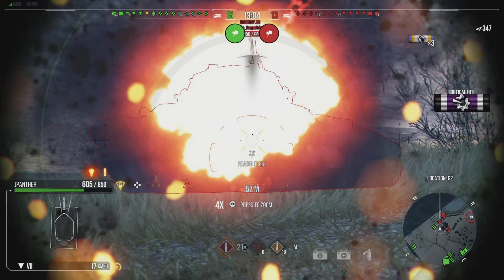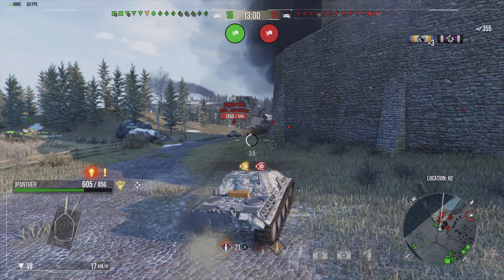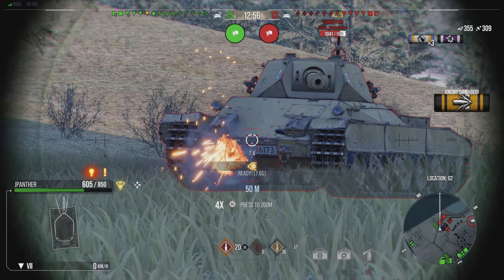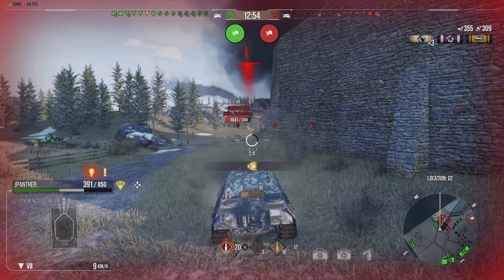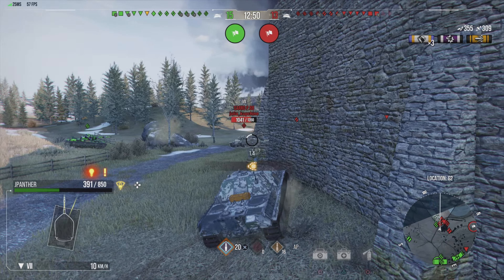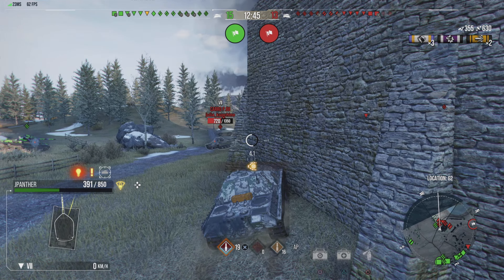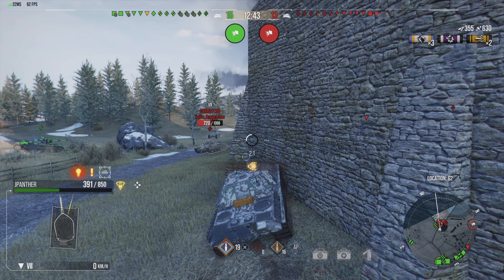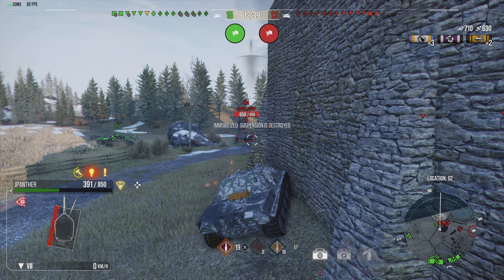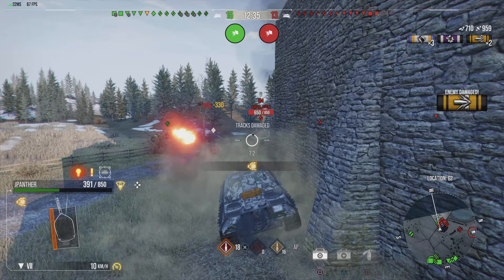We've got an Italian heavy tank here now. We do fluff the first shot into the upper plate, just missing the lower plate, and the armour of that tank is actually surprising me a little bit. We're using what's not considered the top gun on the Jagdpanther — this is the second top gun, but it's the one with the most alpha damage. We've taken a couple of meaty hits from that Carro. I've never played that tank so I'm not sure how good its gun is, but it managed to take off half my hit points fairly rapidly.